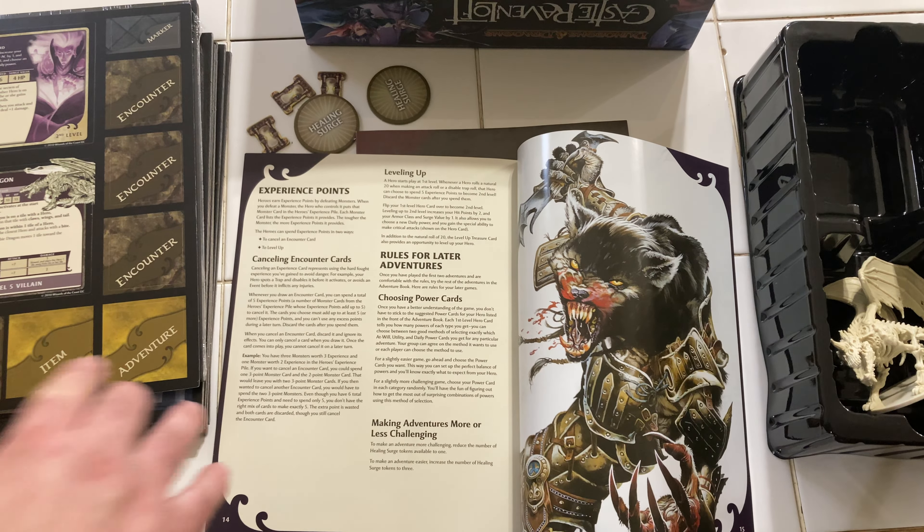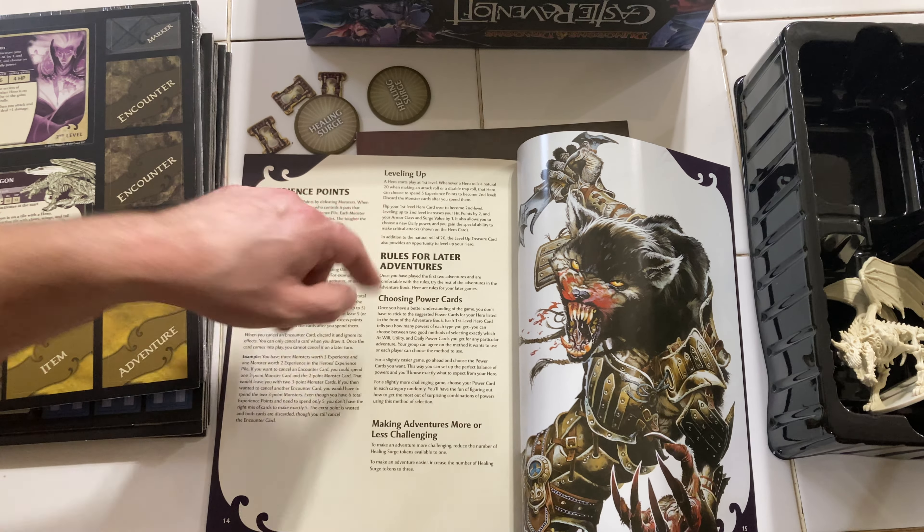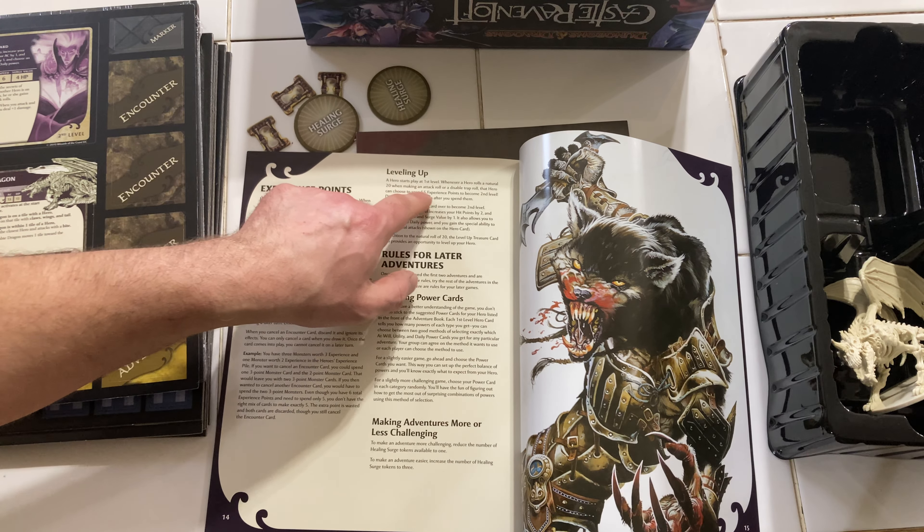Let's go to the level up rules. A hero starts play at first level. Whenever a hero rolls a natural 20 when making an attack roll or a disable trap roll, that hero can choose to spend five experience points to become second level - discard the monster cards after you spend them. So you must get experience from the monsters you battle, and you need five experience points to level up, plus roll a natural 20 on an attack or trap disable roll. Also, a level up treasure card provides another opportunity to level up.